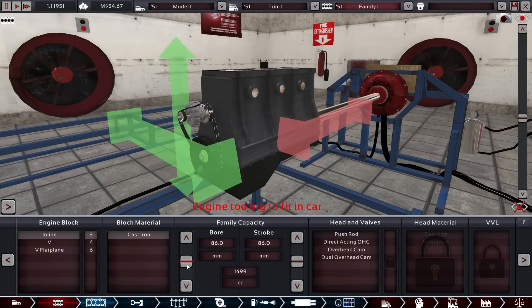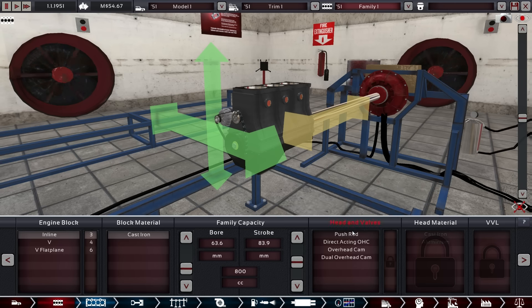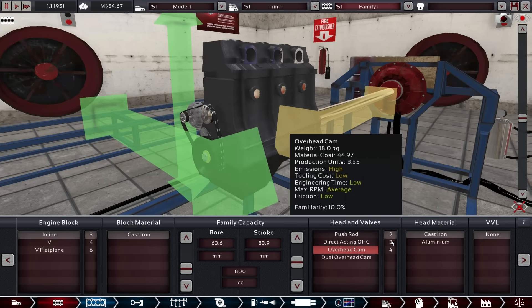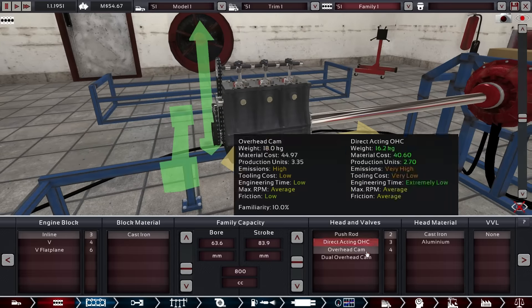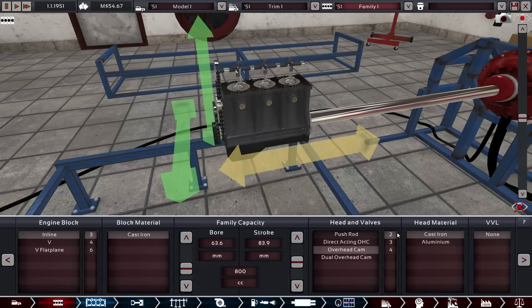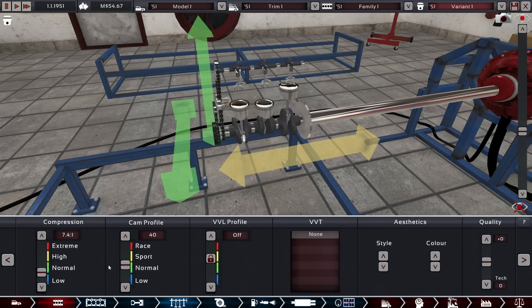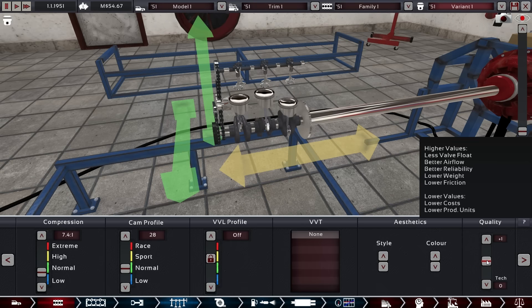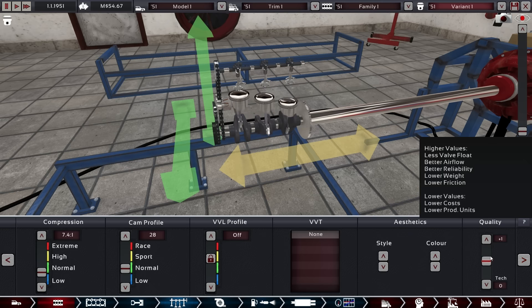We put in our characteristic inline-three. Probably not exactly the same, but who cares. No pushrod — overhead cam, yes. Familiarity at 10% so we're getting a bit of engineering time off. Still going with the two-valve setup. We are going to wait a little longer for other types. Could even go with a bit of quality on the head — that increases reliability a little bit, and we have the familiarity so it doesn't hurt too much.